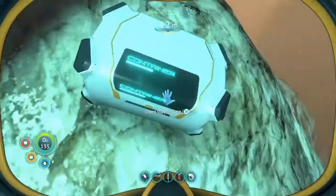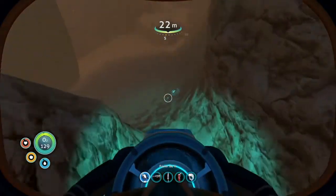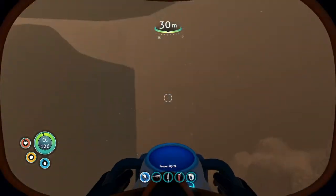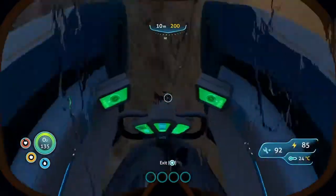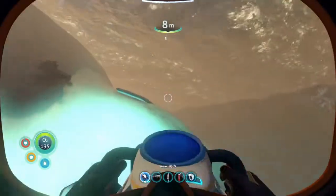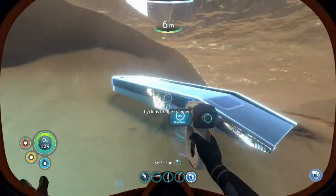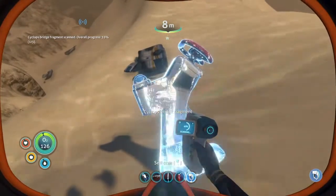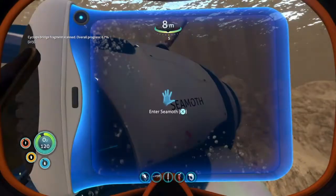These could have water in them. They do have water. There's one more down here. I kind of want to see - oh, there he is. What's up? We're going to head towards the front now. It looks different. So does that. Cyclops bridge fragment. I guess I've gotten parts for these already.